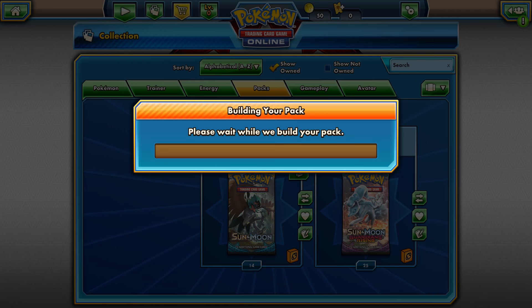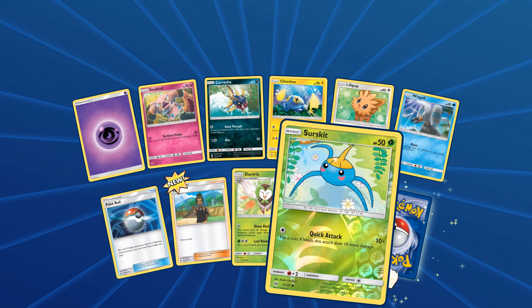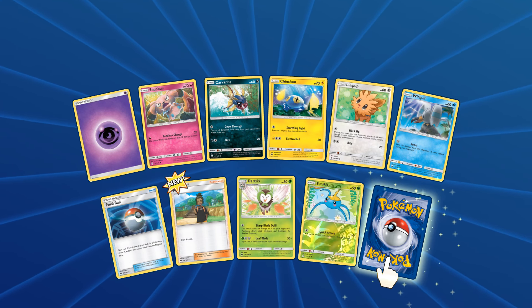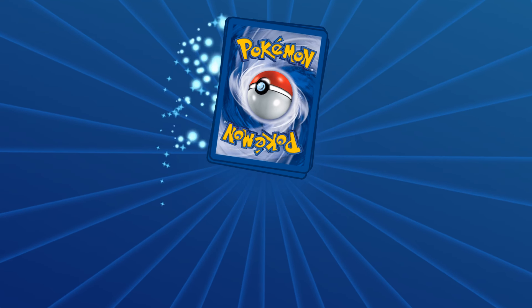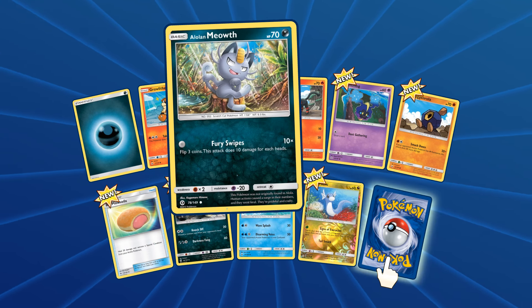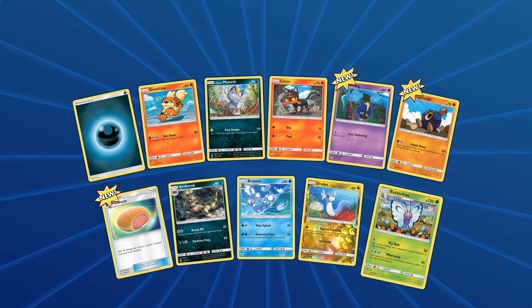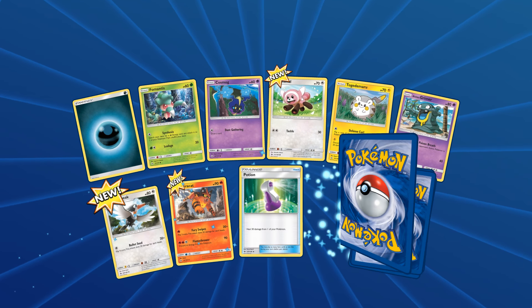This pack we get a Bewear as a rare. Still a cool card. Come on! Oh! Dartrix - I like Decidueye so I'm hoping for one somewhere in these packs. Reverse Surskit. And for the rare... we are all getting the same cards, that really sucks. None of them are holographic. I mean if we get a holo card I'd be happy.